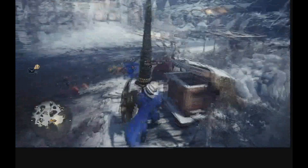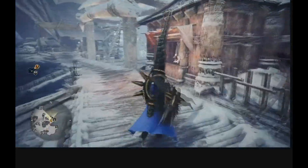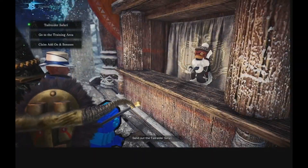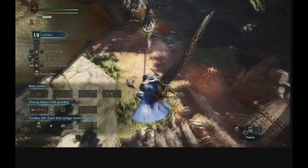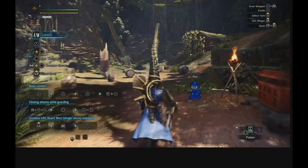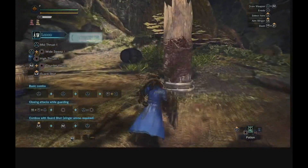Now I'll head over to the training area to show what this build is capable of — the crit numbers and base numbers with no buffs added. These are your starting numbers. If you add your Might Seed, Demon Powder, or Demon Drug Attack Up Large, your numbers will be a lot stronger, but I'll show you realistic base numbers.